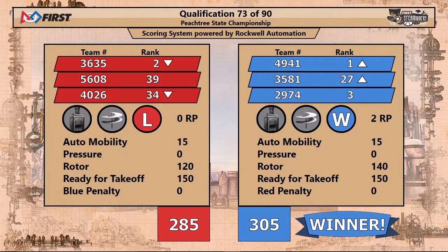And look at the swap on the board, folks. 3635 and 4941 have both traded places as one and two — 3635 dropping to number two, 4941 advancing to first.